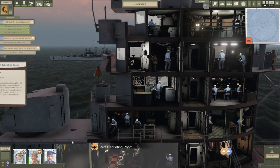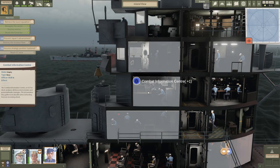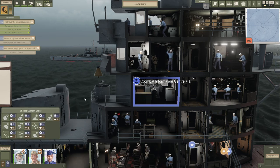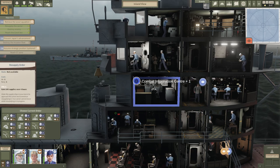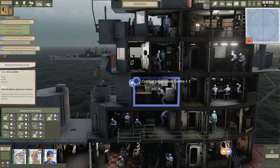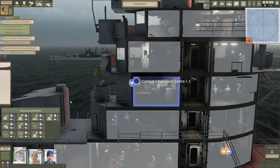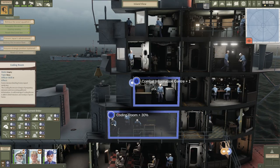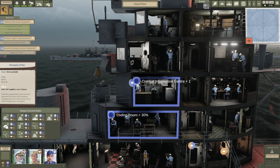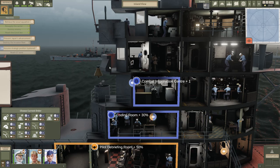I'm going to take this Navy officer and put him in the CIC because it's a Navy room, and that's going to give me another defense point — now I have six. I want to be able to use two orders: the resupply order, which uses one Navy point and one air point, and the defensive position order, which needs two Navy points. The admiral can work in both types of rooms because he has both Navy and air skills, so let's put him in the coding room — now we have the two Navy points to use the defensive position order. And let's move our last officer to an air room so we can launch the resupply. Now we're prepared.